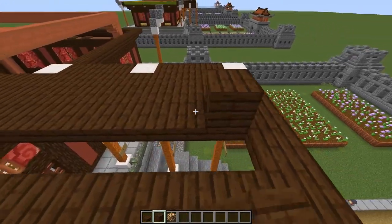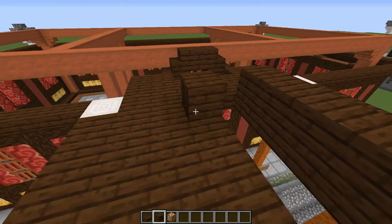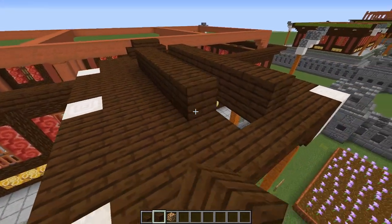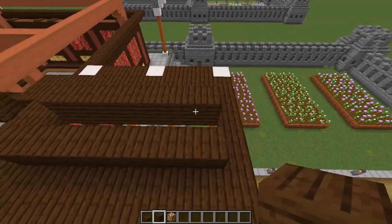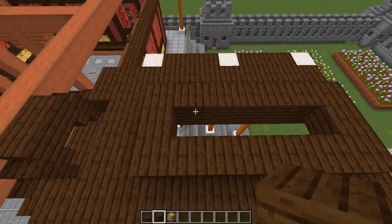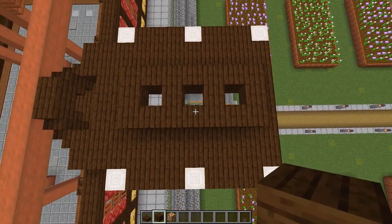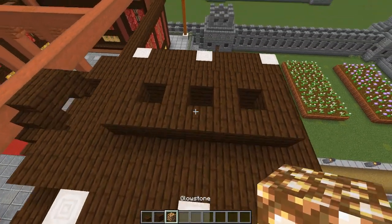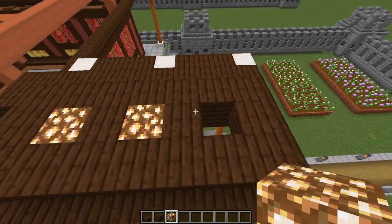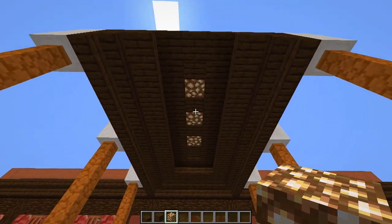Then on each side of that hole, just at the top, grab your dark oak planks again and run a line of them next to that hole — one, two, three, four, five, six, seven — then connect them on each end. Skip a block, place one, skip a block, place one. And in those gaps, place a glowstone, so when you come underneath you've got some nice little lights.